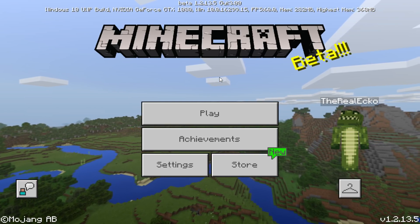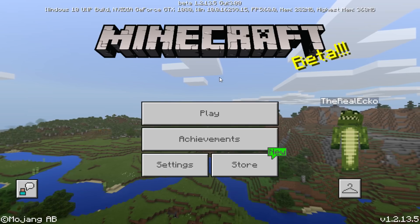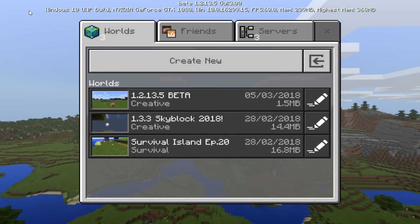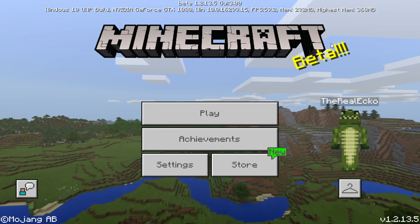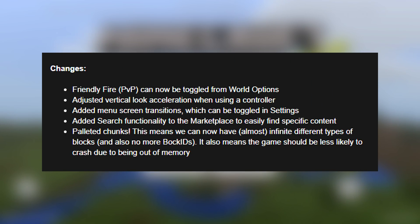A couple of changes I noticed are transition-style UI changes. If I hit Play or go to Create, you can see it slides now — I really like that. Looking at the official changes: friendly fire and PVP can now be toggled from world options; vertical look acceleration when using a controller has been adjusted; menu screen transitions have been added and can be toggled in settings; and search functionality has been added to the marketplace to easily find specific content.